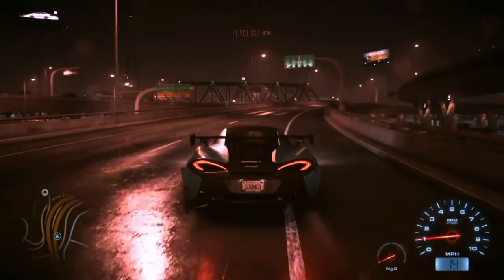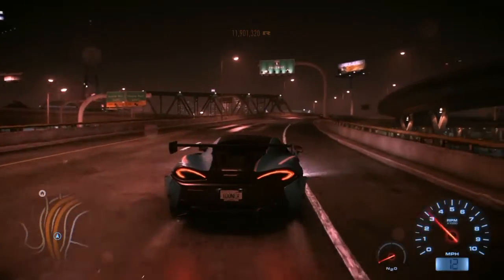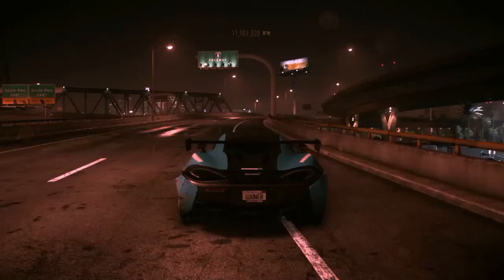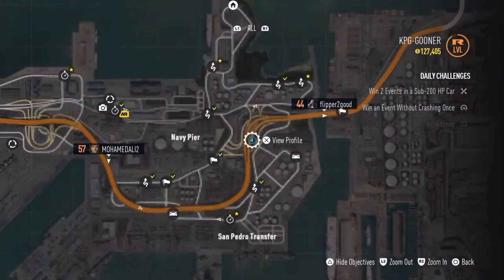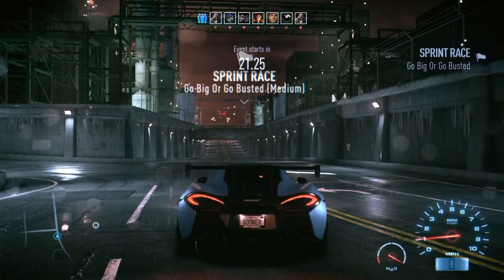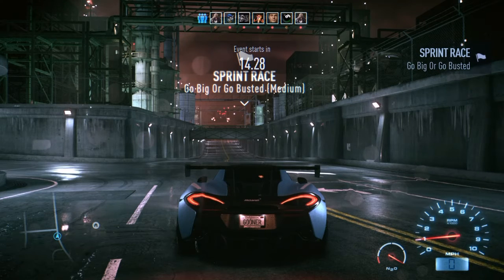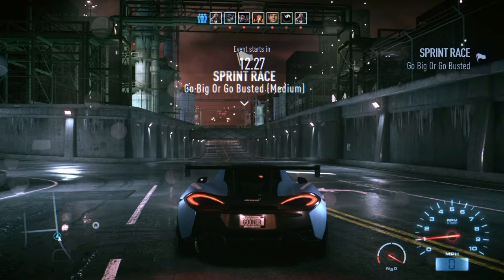I've changed my mind — I don't like the paint work. So we're going to jump in the garage because our car's like hanging — look, the back end's hanging off — and then we're going to jump straight into another event. Next event we're going to try is another sprint race, and this one's called Go Big or Go Busted. I don't remember this one at all, but I think it's a slightly longer event.